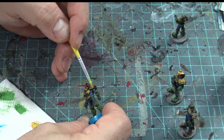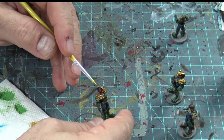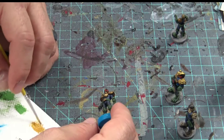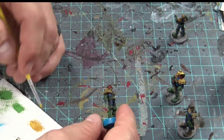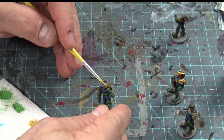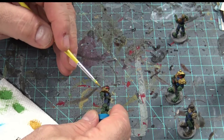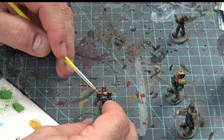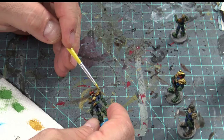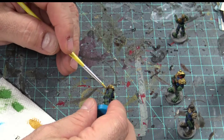Just nice and easy over the badge and the belt buckle — take your time. Maybe we'll even get a game in this weekend — this game is easy enough to do solo, believe it or not. You just sometimes have to shut off one side of your brain. Look at that eagle — it just makes this such a beautiful miniature. If this doesn't get you excited for this game, I don't know what will.